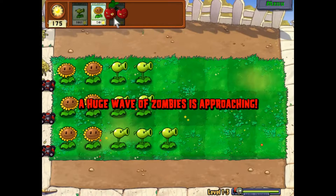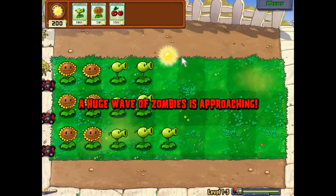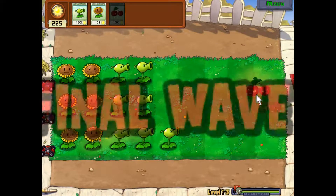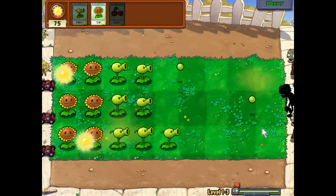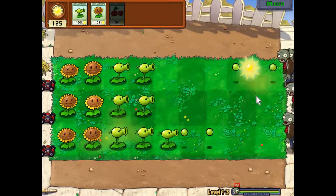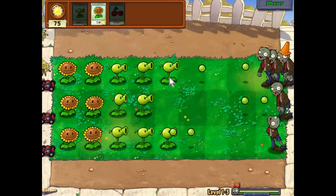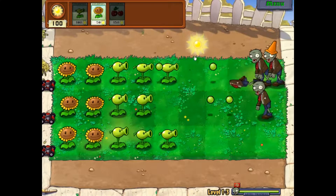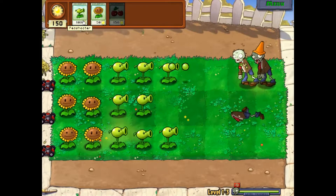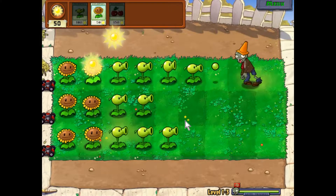Get that cherry bomb — let's see some stuff explode! Oh yeah, basically a one-hit KO on everything. We've got a conehead over there, so three rows of peashooters going on. Let's make it four rows and get this taken care of faster.